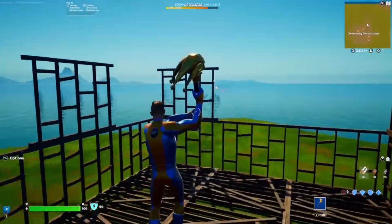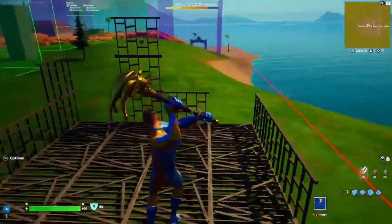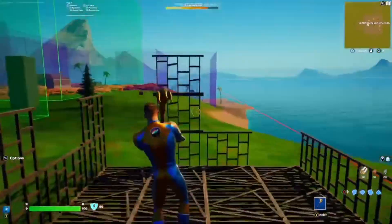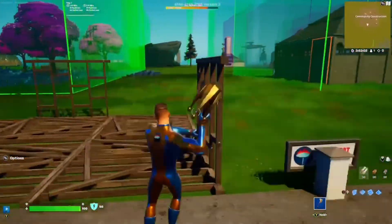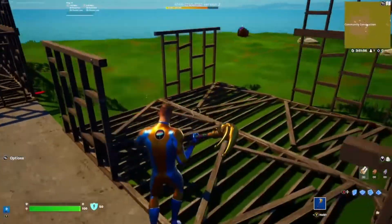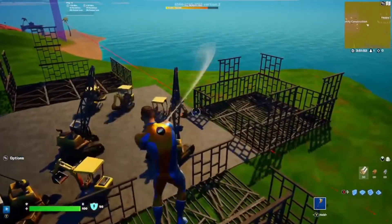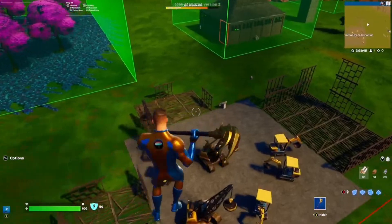Over here is the No Sweat building — I'll show everything you need to do on there. Right here is going to be a house, and this is going to be a store. Links on screen for all of these.